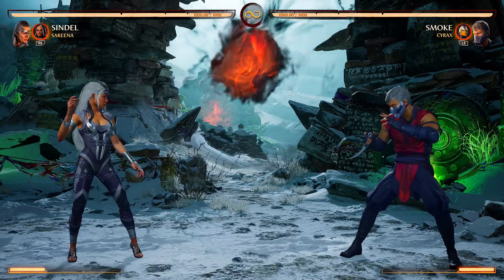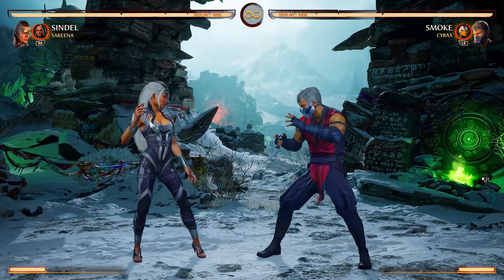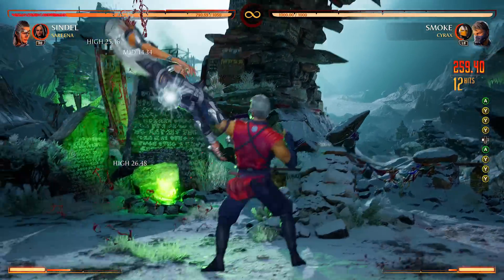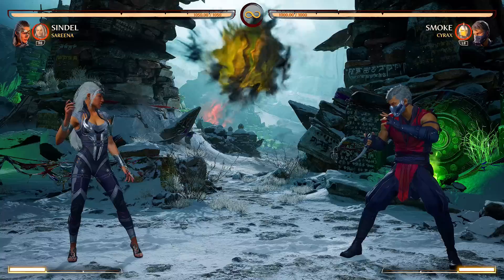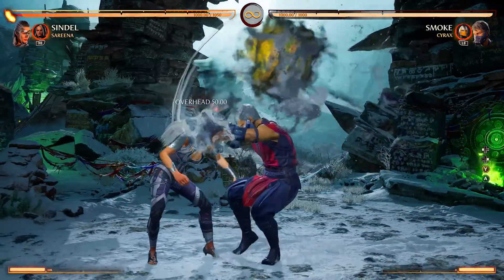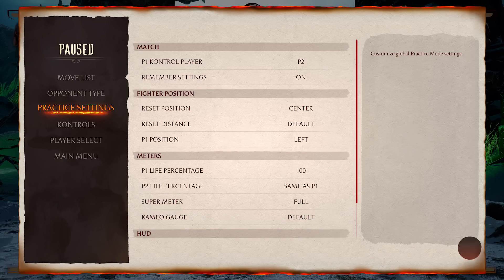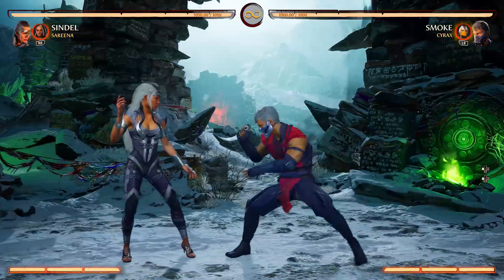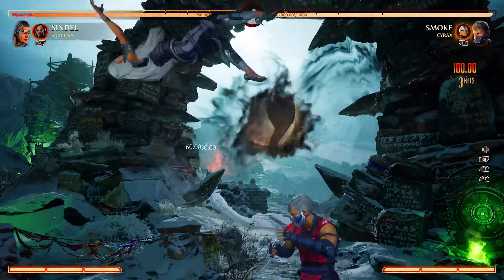Cyrax is one of those characters where not only could you benefit from his chip damage potential, his combo extension can keep you safe and hide some of your flaws as a character. Smoke has a lot of gaps in his strings, but with the Cyrax assist he doesn't really need to worry about it. You could save a bar of meter and extend combos you normally wouldn't. That's easy 310 damage for nothing. Another cool benefit Cyrax has — if you have two bars of meter, you hold the right trigger and you get a full pop-up, a full combo extension. That's so sick.